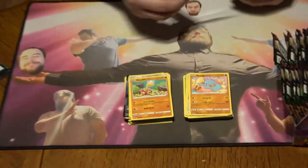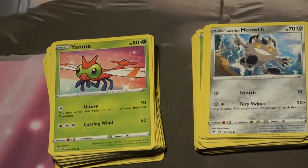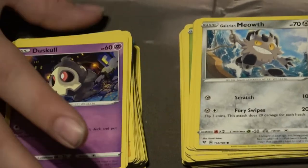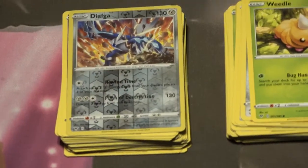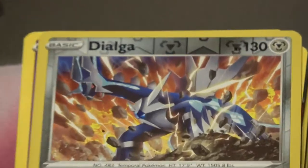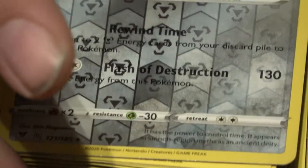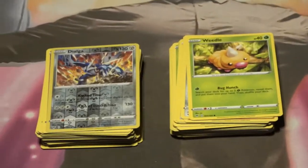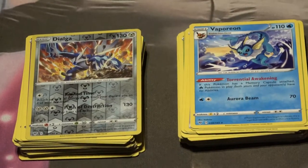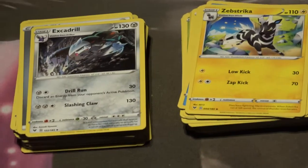Next pack: Yanma, not bad. Galarian Meowth — okay. But Perrserker, that's where the business is. Duskull also very cool. Weedle. Look at that Dialga — that's a holographic Dialga, aka Mr. Steel. I know that steel pun dragged on a little longer than most, but when it comes to the steel dragon, Dialga's your man. Cool Vaporeon. Steel Energy, Zebstrika, Excadrill, Bayleef — not bad.